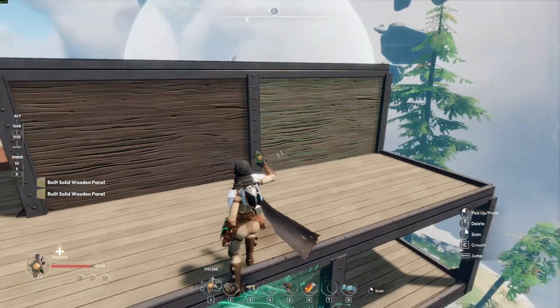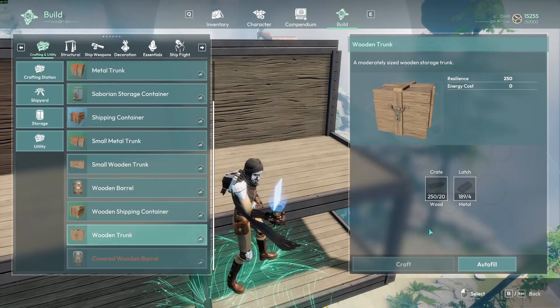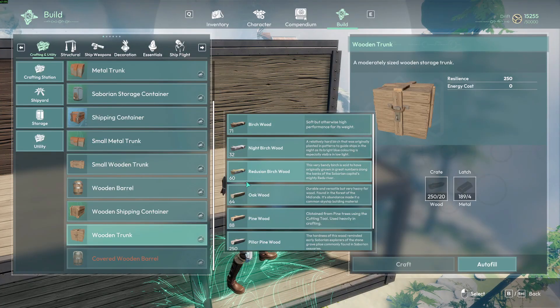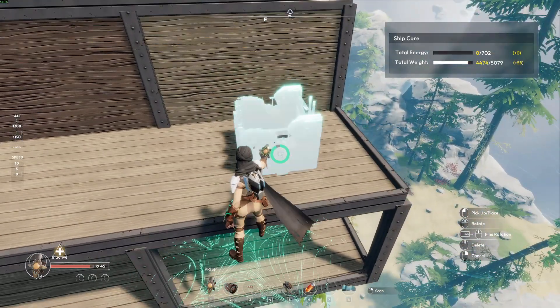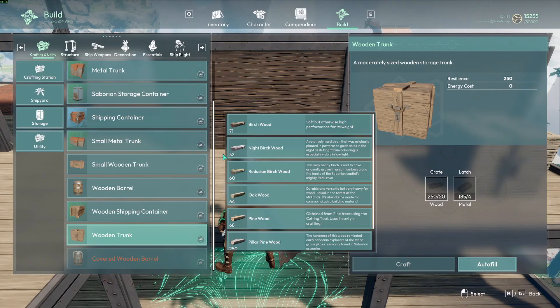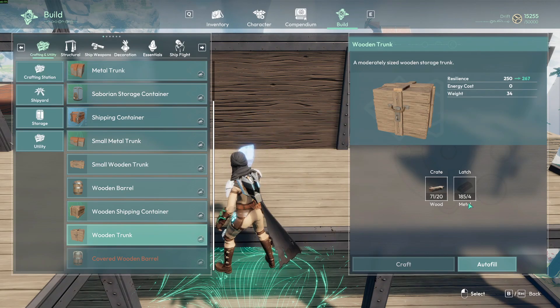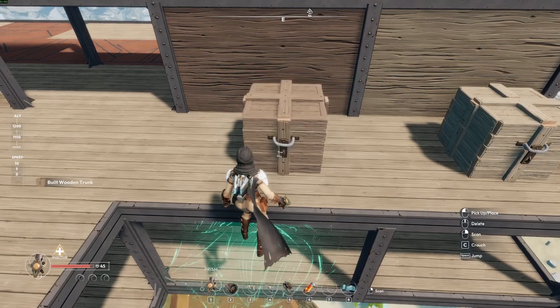These two are pine and birch, which can be found on the first island. When you make a trunk with pine, its resilience will be 278 with a weight of 58. With birch, its resilience is 267 and it weighs 48 — so for 10 kilograms you gain 11 resilience. I'm using iron for all the latches to keep it consistent.